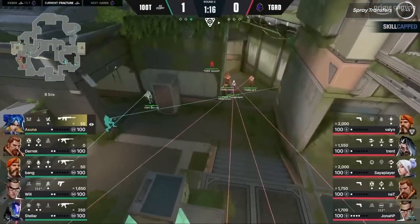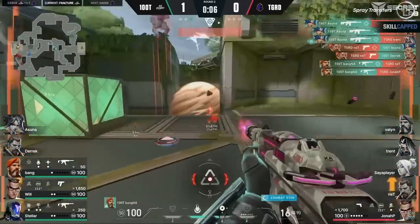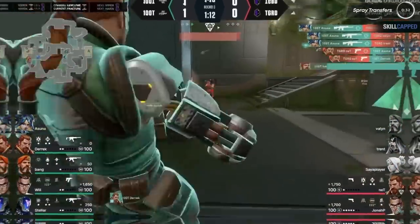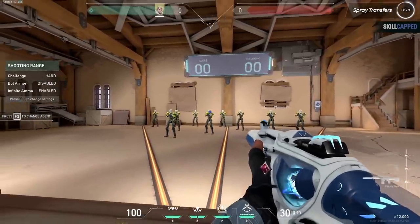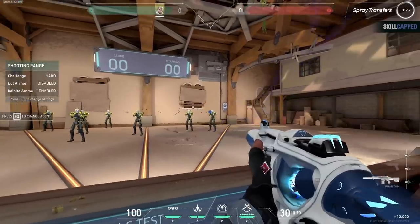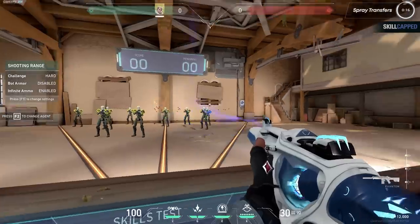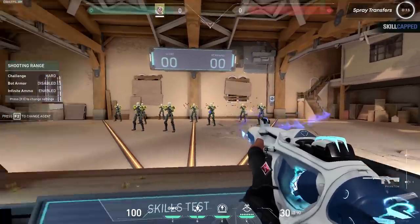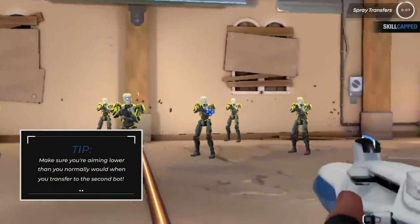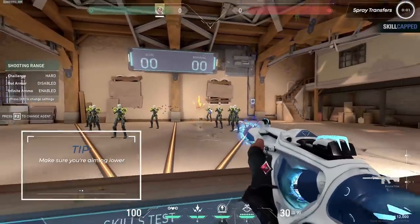When being the first man in, there's a good chance Asuna will face more than one player. With good utility such as a flash, you can make these situations winnable, but you'll have to spray enemies down quickly before the utility wears off — and this is where spray transfers come in, which Asuna is insanely good at. A good way to practice is to get into the training range, spawn multiple bots, then work on spraying down one bot and immediately flicking to the second. Work through closer distances first before transitioning to larger distances. A quick tip: aim lower than you normally would when transferring to the second bot, to help control recoil and ensure you're still hitting the head.